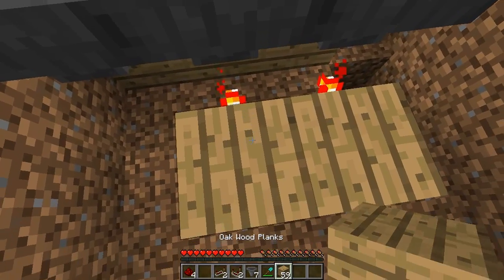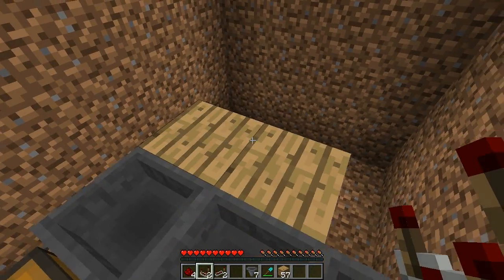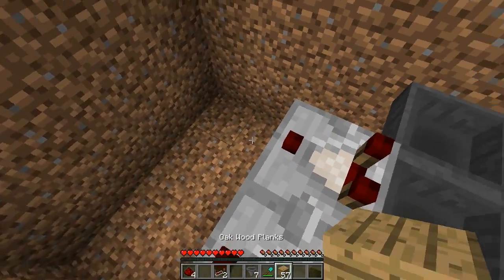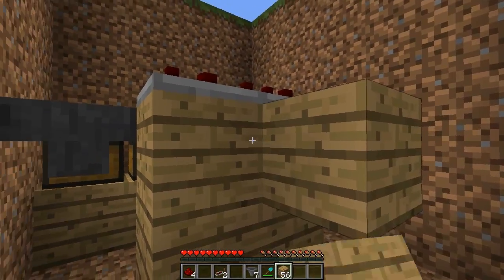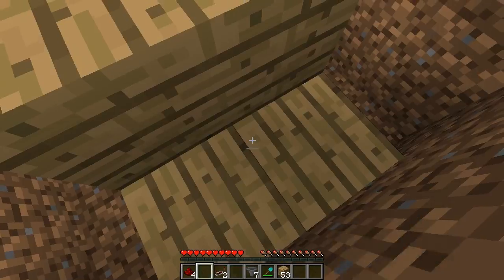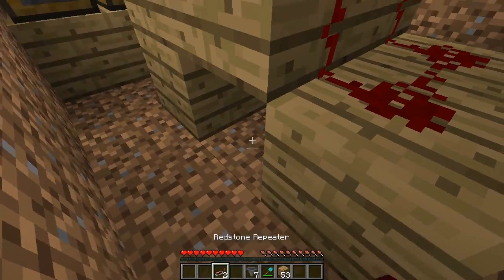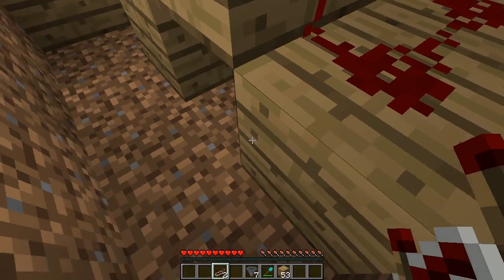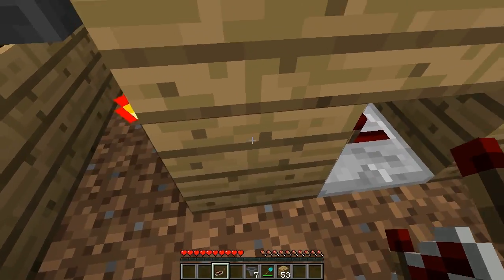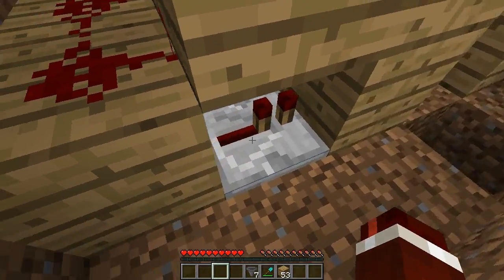On top of the blocks which the redstone torches are on, place a block on top. Then place a redstone comparator on top of these blocks, facing towards the back. In front of these blocks, place two more blocks of your choice, then go down a block. Place your four redstone dust on top of these blocks. Then in the gap, place a redstone repeater coming out of the block and going into the one which the torch is on. Do that on the other side as well.